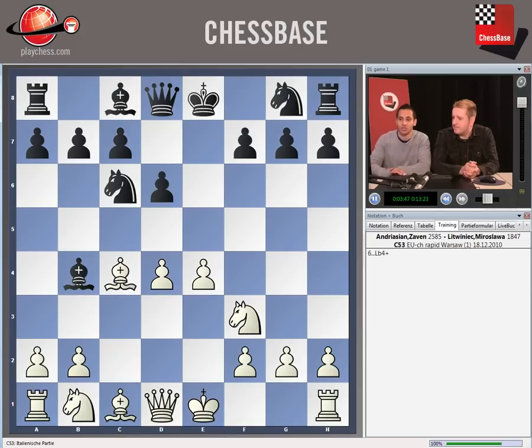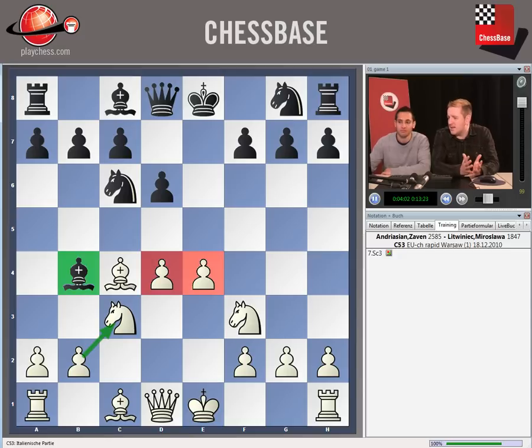In the game, Black played Bishop B4 check and White decided to play Knight C3. Whilst Black has gained a move by playing check, White's way of getting out of check was actually to develop a piece. The Knight is still in the centre — it's out from its original starting square. We have a strong double-pawn centre, we can castle our King to safety, and there's an open diagonal for the dark-square Bishop. Everything looks good for White here.